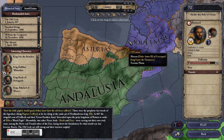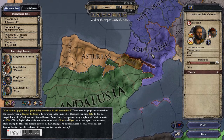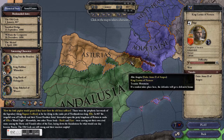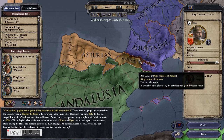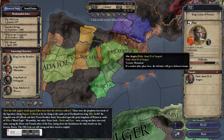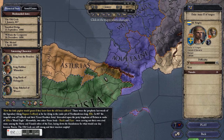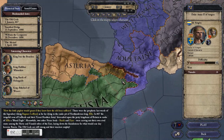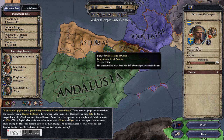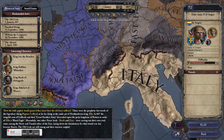That's not true for all kingdoms though. A kingdom, as long as it has at least one county in it, can theoretically exist. Navarra here has got two counties — one controlled by the king and one controlled by the Duke of Aragon. So if we wanted to really get the full kingdom experience at the start, Navarra might be a good one to play, although it's squished between three other powerful kingdoms: Asturias, Aquitaine, and Andalusia.